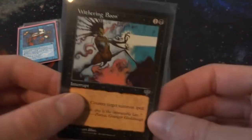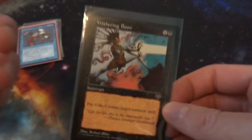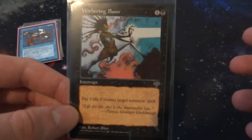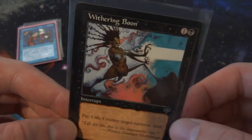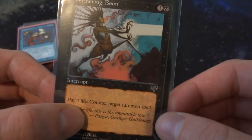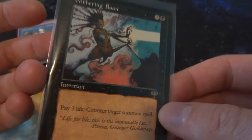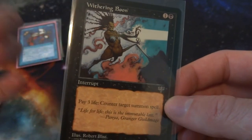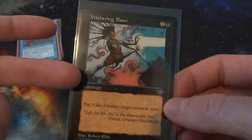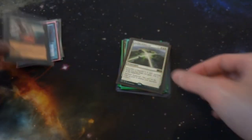Next I've got Withering Boon — I forgot to grab the other version, Dash Hopes, which is a black counterspell where your opponent can pay five life to counter the counter. But Withering Boon costs one and a black mana; it's an interrupt — back when instants were called interrupts, from Mirage. Pay three life, counter target summon spell. It's just a black instant that counters a creature spell if you pay three life. I don't know of many black counterspells other than this and Dash Hopes.